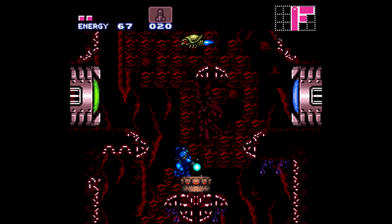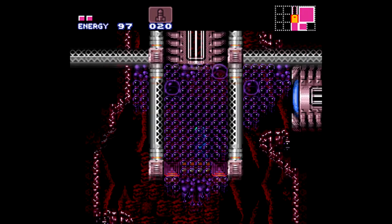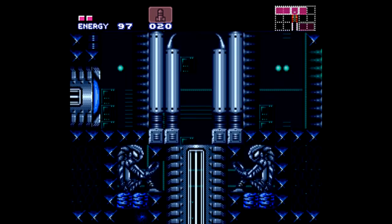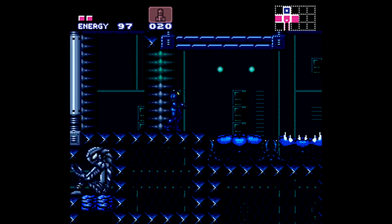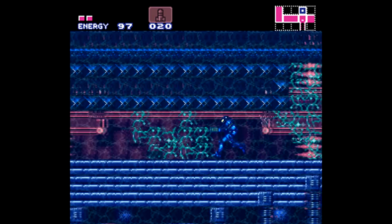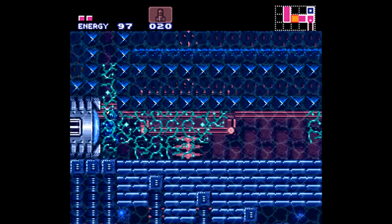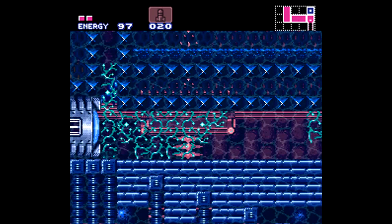The door to the right is actually where we need to go, but I end up going back up through the wonderful purple bubbles — and that is a mystery to me, how so many hacks get purple bubbles wrong. It seems like a whole lot don't get them right. It's not that hard — you just get rid of the red glowy bits and make them actually purple.